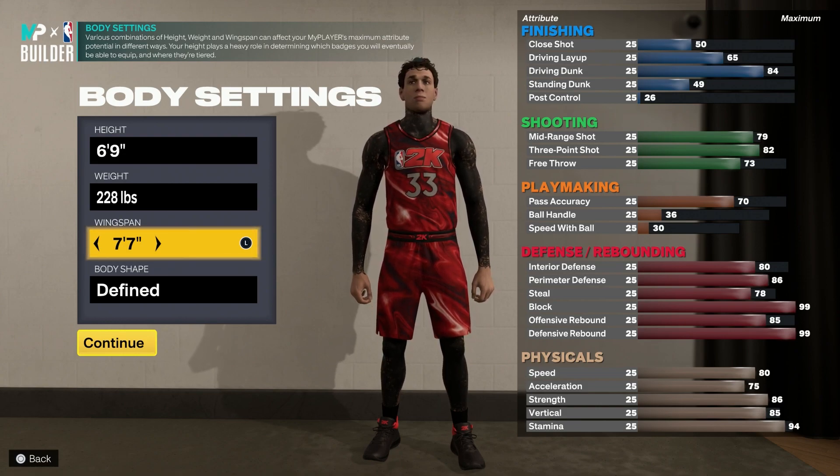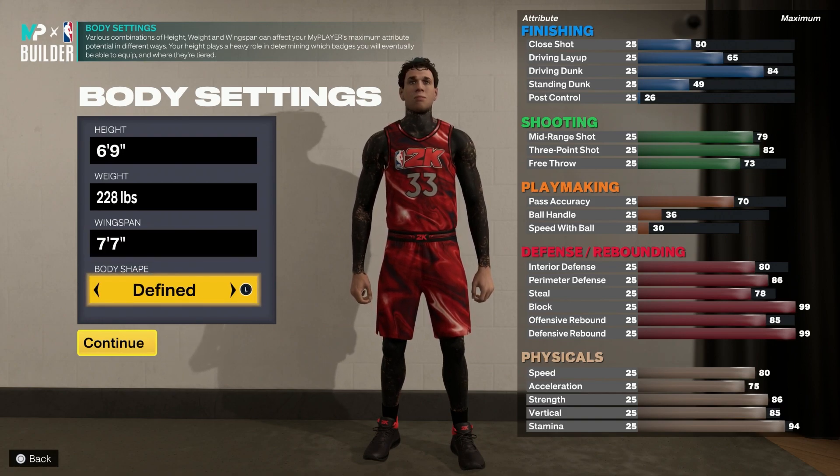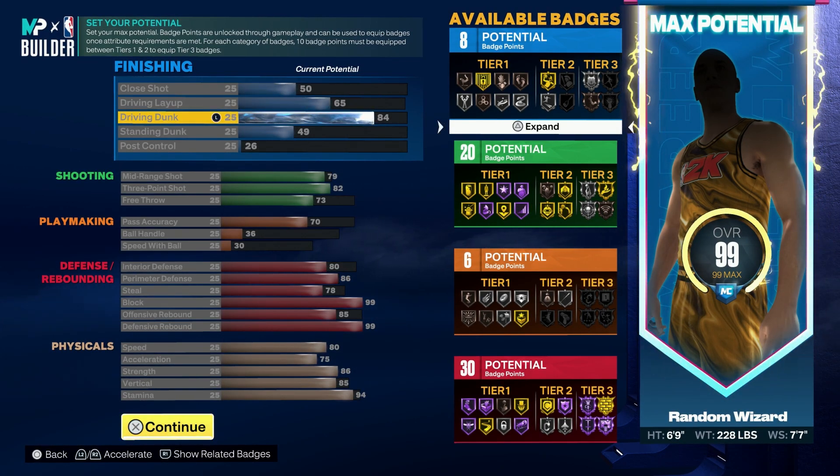The 7'7" wingspan helps you get a defensive rebound of 99 as well as a block of 99, some steal, and some perimeter D. Body shape you can go whatever you want. For the attributes: 50 close shot, 65 driving layup, 84 driving dunks — so you get base contact dunks as well as the quick drops.